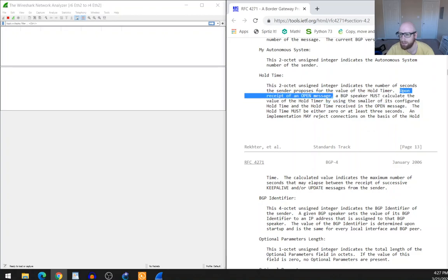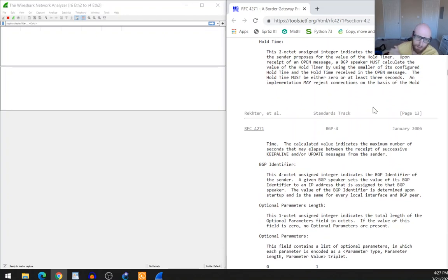Let's take a look at hold time in the lab. We'll set up a neighborship with two different hold times on each side and observe what hold time is present before the neighborship forms, then see if it changes after the Open message is received.